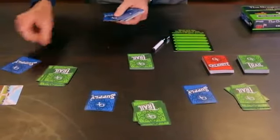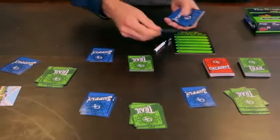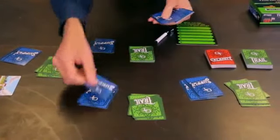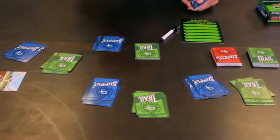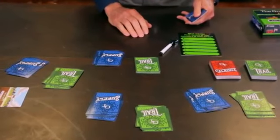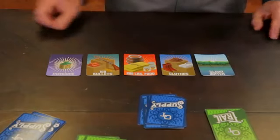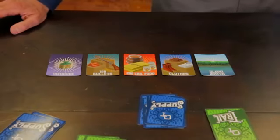Now, deal out the supply cards. The number dealt will change based upon the number of players. We're playing with four wagon party members today, so we're going to deal out five supply cards to each player. Players can look at the supply cards anytime they want to, but they should keep them face down and not show them to any other players during the game. Place the remaining supply cards face up on the table to form the shop. The youngest player will be the shopkeeper. The first player to die takes over the shopkeeper's duties. Let's hope it's not you.